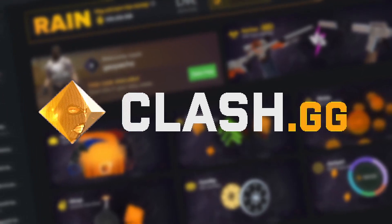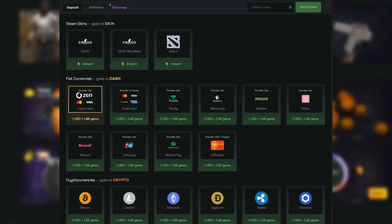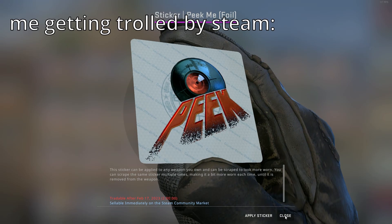This video is sponsored by clash.gg, a CSGO skin site with a bunch of different modes like case battles and mines, with a variety of different deposit and withdrawal methods. Be sure to check them out using referral code daxio for a 5% deposit bonus — link in the description below.